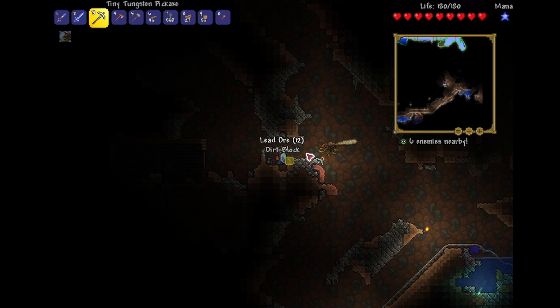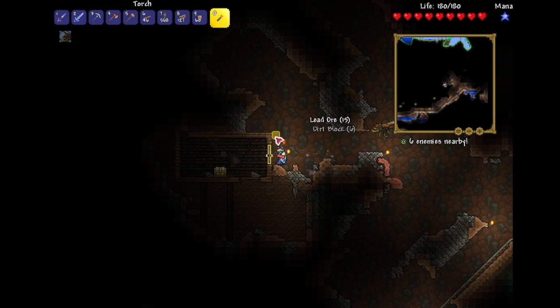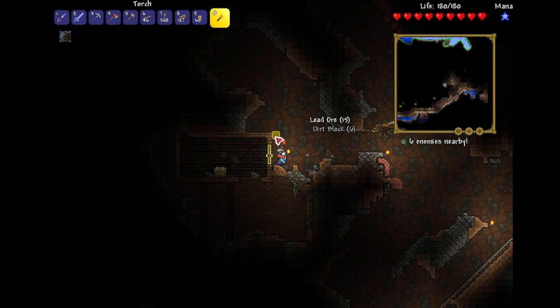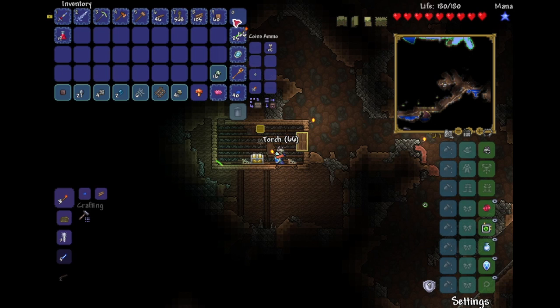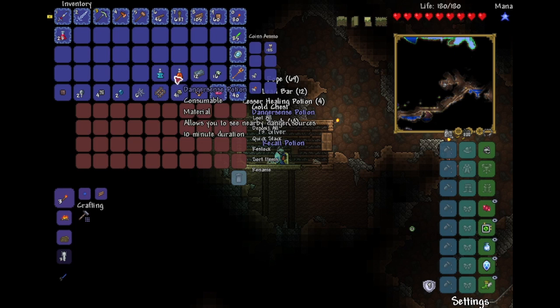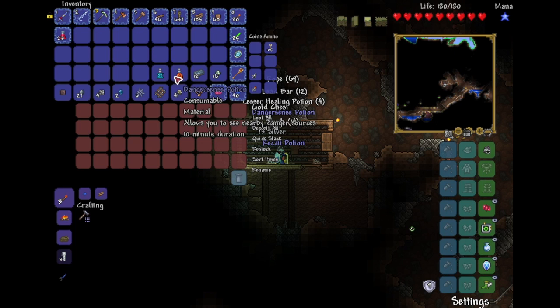Well, hey guys. We're back, and I was just mining some lead, and it looks like we found ourselves a nice little house. This is probably the smallest house I've ever seen, but a house is a house, I guess. And it has a chest — oh, Hermes boots! Pretty cool. Rope, lead, some potions. All could be pretty useful.